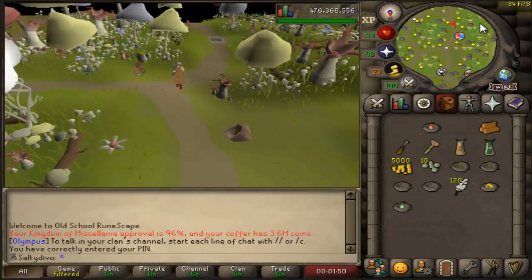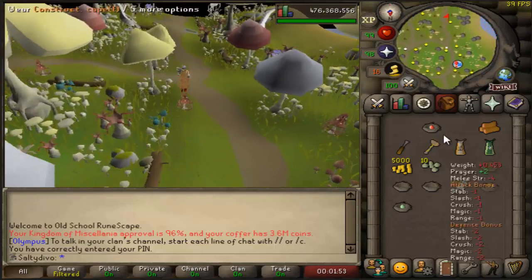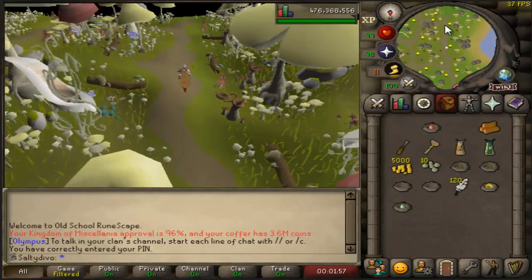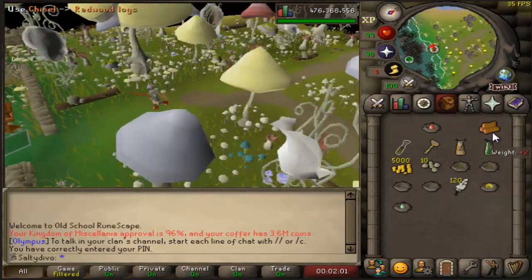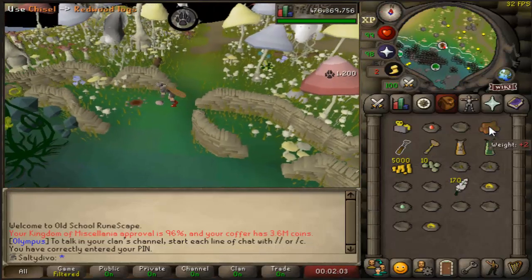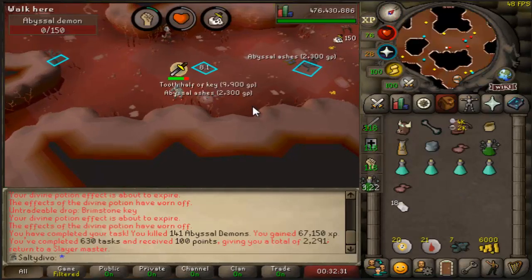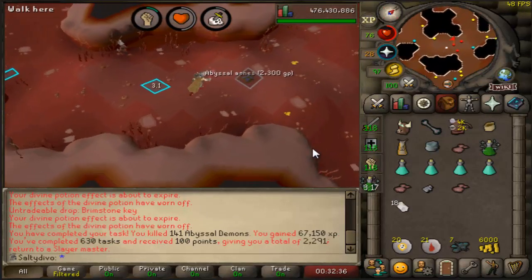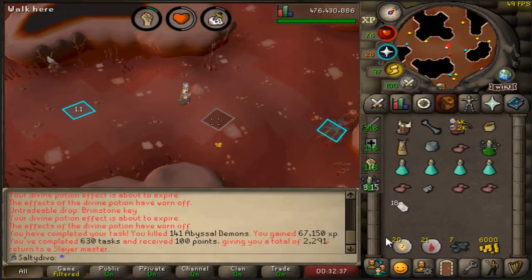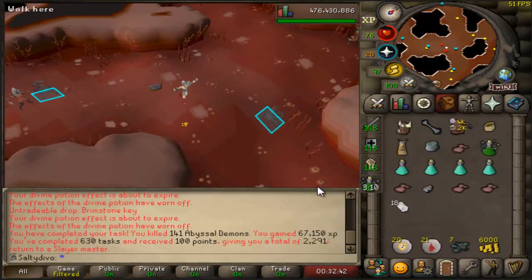My luck this episode is insane — I just got two god eggs from a single birdhouse run again, and it feels like I just made a clip where I got the same thing. The abyssal demon task is now completed, and even aside from Sire I was lucky — look at my inventory: seven brimstone keys from this task. Kind of ridiculous honestly.